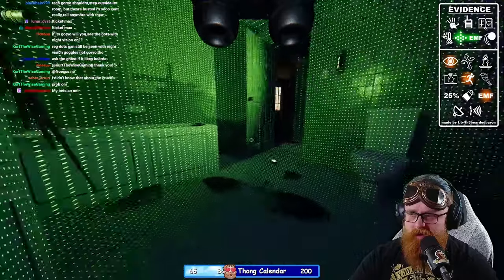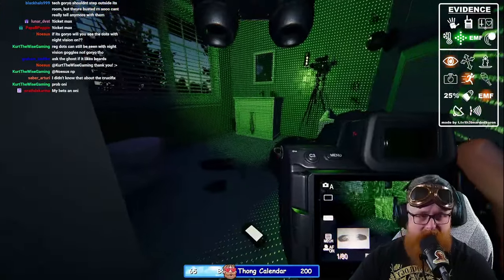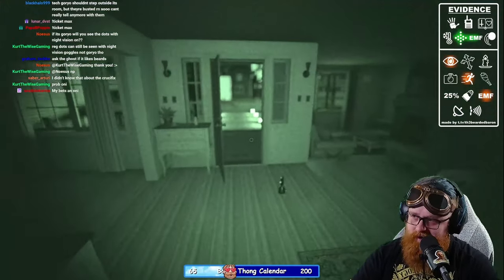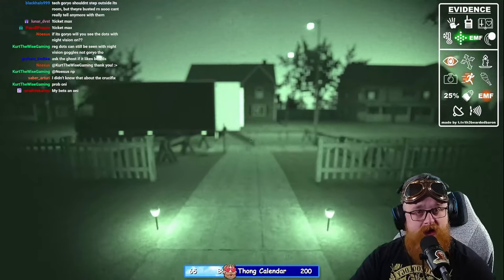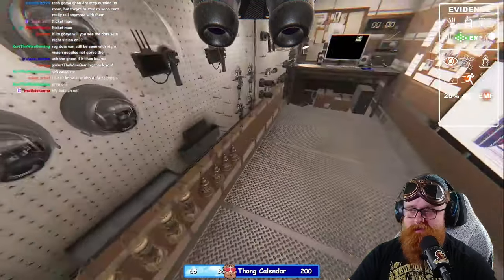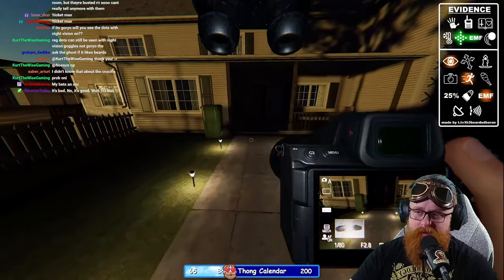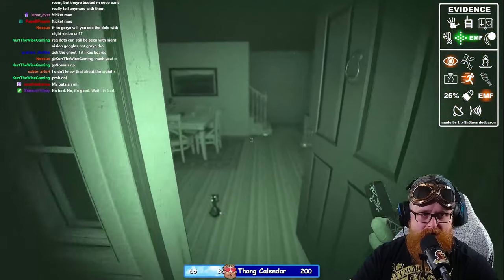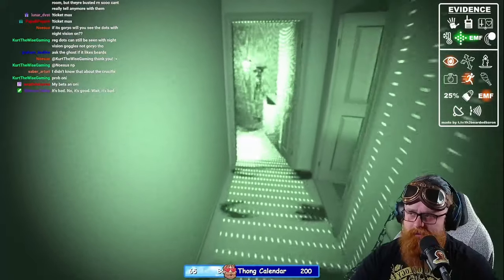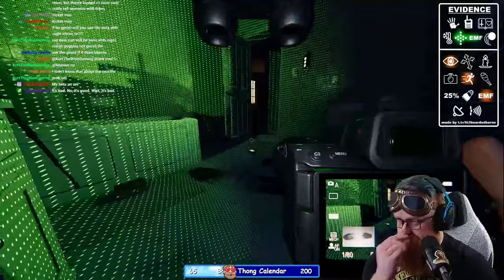I ruled out Oni, I need to rule out Goryo, and it already tried to hunt from this location. I'm going to go back out and take some sanity loss to try to get the ghost photo, then get it into a hunt, and show you the unique identifiers for whatever ghost we're dealing with and how to handle it during a hunt. I'll also show some cool hiding spots. We've got the tier three smudge — we'll bring that in as well.